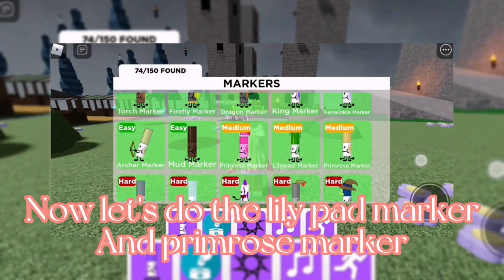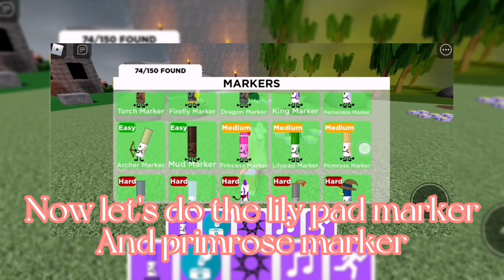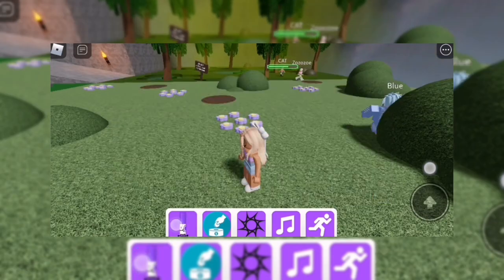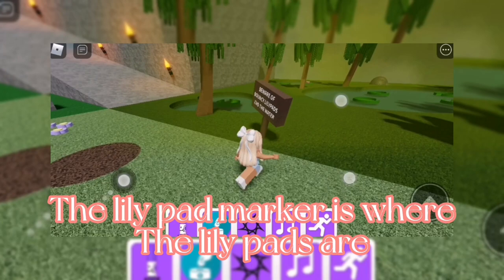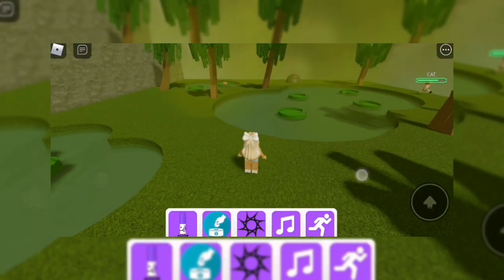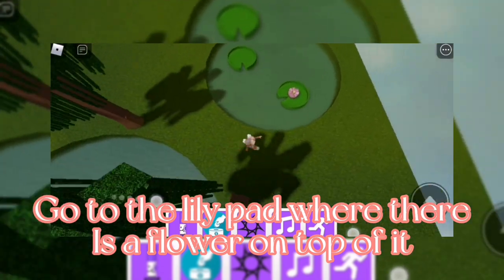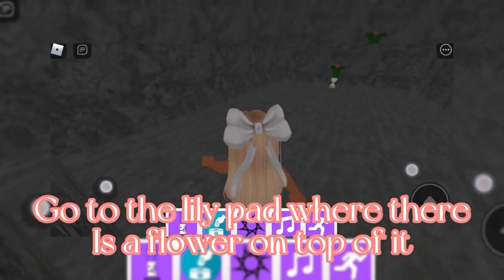Now let's do the lily pad marker and primrose marker. The lily pad marker is where the lily pads are. Go to the lily pad where the rice is — there's a flower on top of it.